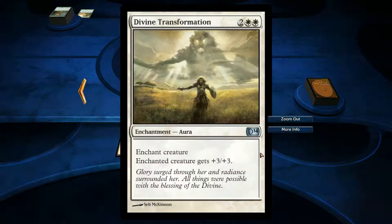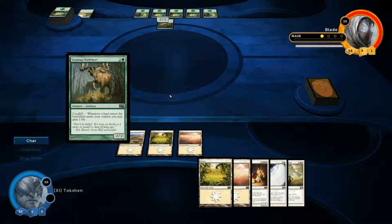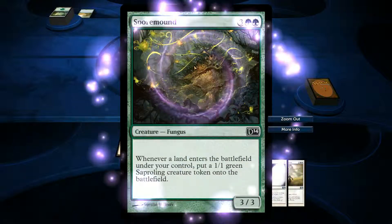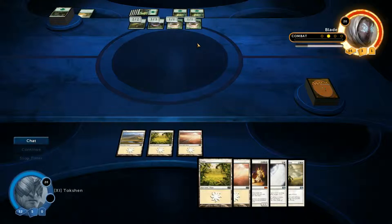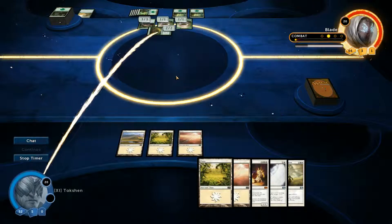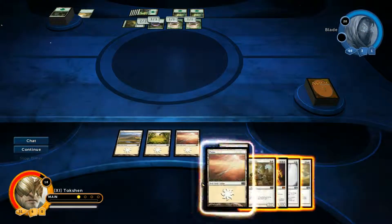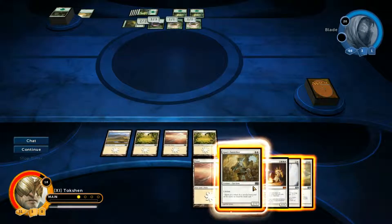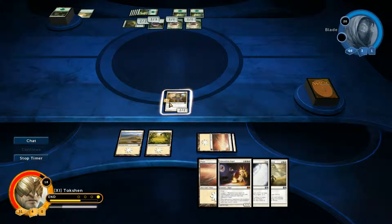Another enchantment. Whenever land enters the battlefield, play a 1-1 sapling. So he just played two lands, so he gets two saplings. I've been getting so unlucky with my hand draws in these games. I don't even know if there's a white card that can clear the board. 2-2 lifelinker — that's a crazy looking cat person. I will play the 2-2 lifelinker. Lifelink means any damage this creature deals to other creatures or players, I get that much health back.